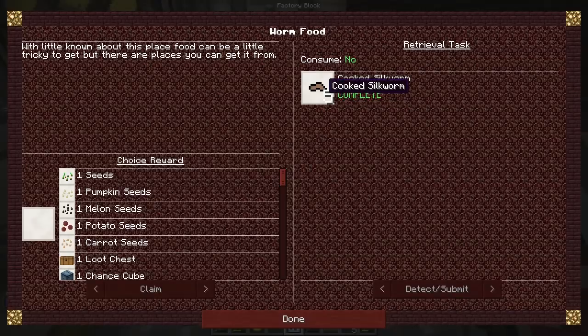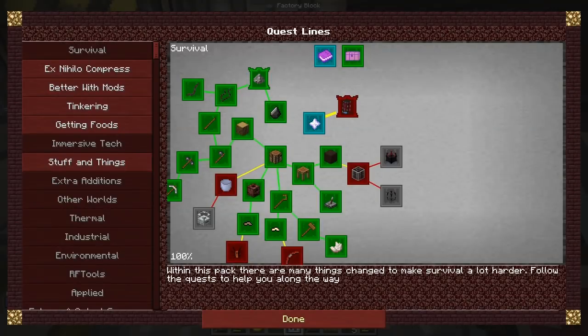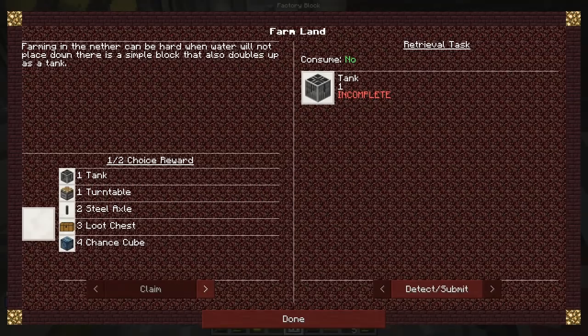Survival, worm food. We get some seeds. Good question as to which is the best one to take. We don't have any melon seeds? Yes we do - melon seed. Done. Why did I pick melon seeds? Well basically I've got a feeling that melons will actually give us water. We've got this farmland one here to do as well, to this tank. Farming in the nether can be hard when the water is not in place - he's put down a simple block and it doubles up as a tank.